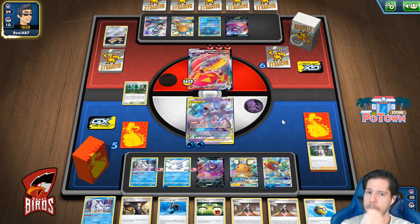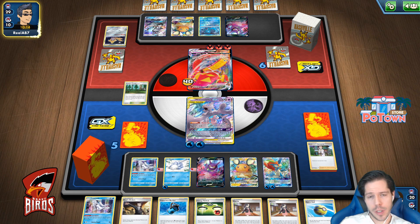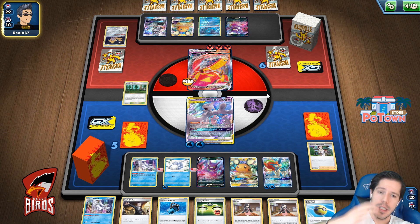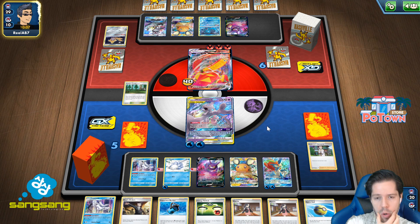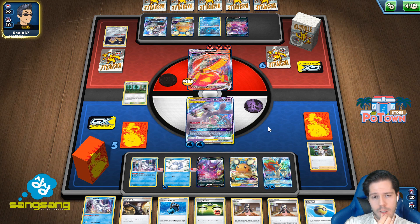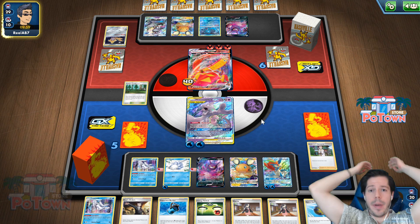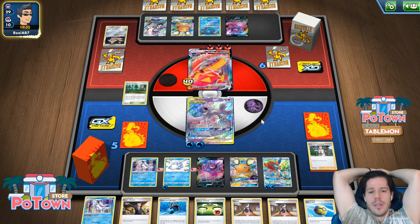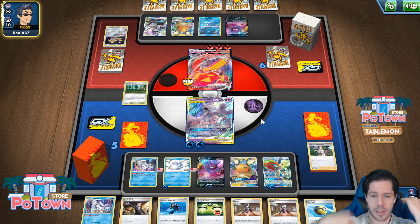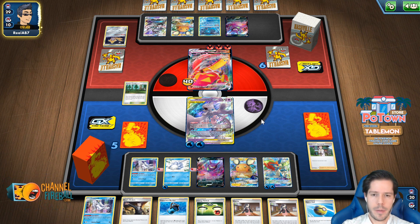My play, if my hand sticks, might be to go KO the Decidueye or Crobat and leave the Keldeo powered up. Because then they'll be forced to go Boss, KO Keldeo. I want to finish my turn. I think that's it. I might KO Hill Valley instead — we'll see. I just need as many energies as possible down, and I need to leave the Keldeo fully powered up.